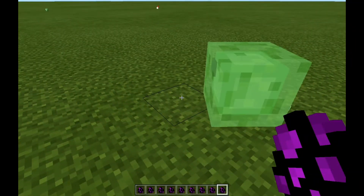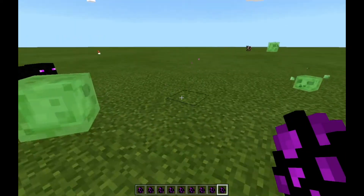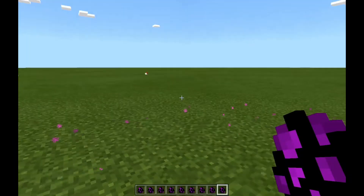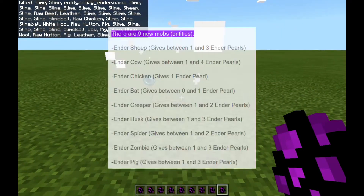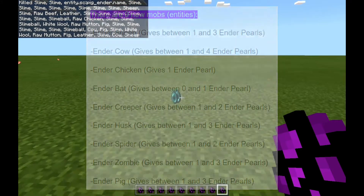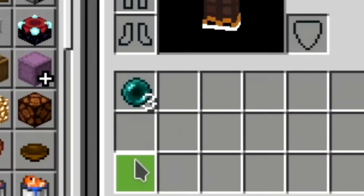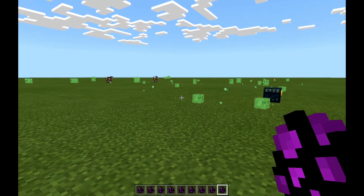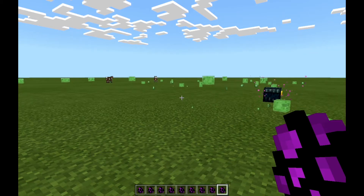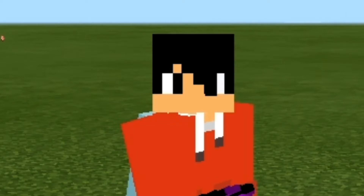Last but not least is the Ender Pig. Teleported instantly. Oh my God, Ender Pig, you look so cool. Let's just slash kill him. It gives us one to three Ender Pearls. It gave us two — three! Wow, oh my God. Thank you, Ender Pig. I'm saying thank you to a pig, guys. Please help me.